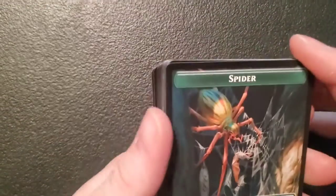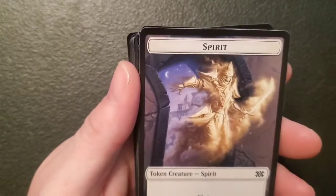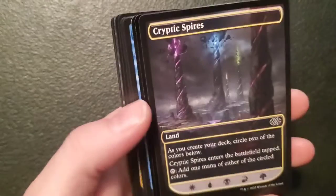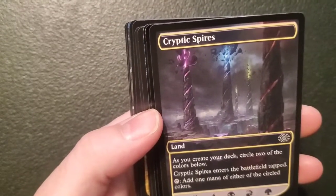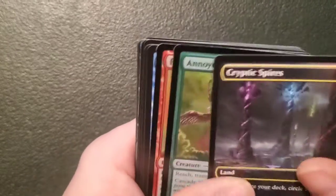We're off to a good start here. If we can keep this type of momentum up I'll be a happy camper. We got a one-two spider token with reach and a spirit, one-one spirit with flying. I think my brother said you get one of these Cryptic Spires in every single pack.